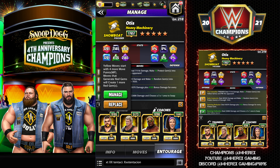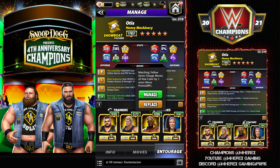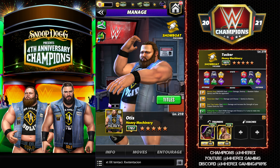For entourage we're going to use Akum for that yellow MP, Dolph Ziggler to make four more protects into yellow gems, Rikishi so a three-match gets us charged, and Bayley for one extra protect gem and a little more damage on the Spinning Body Slam and the protect gems that we match.